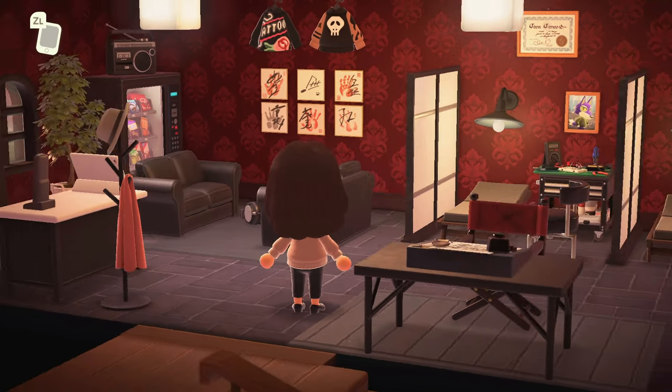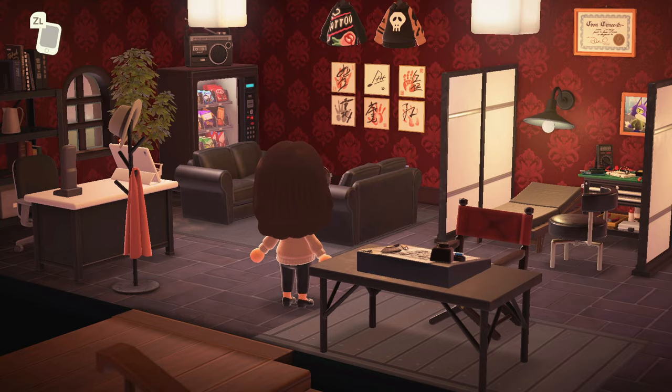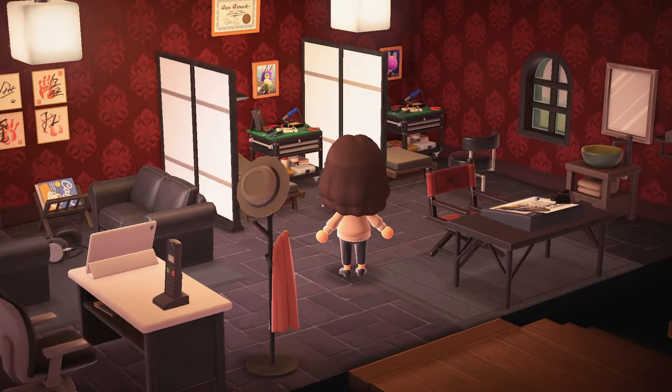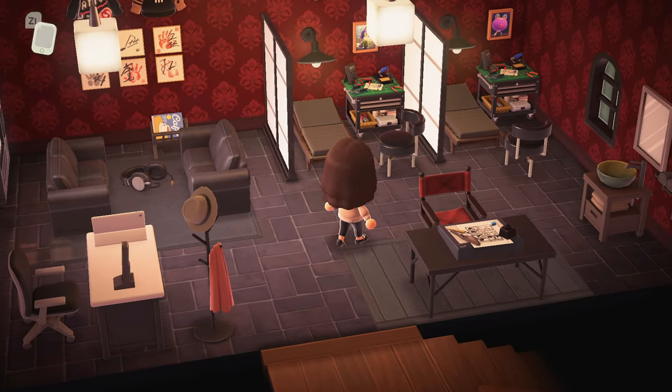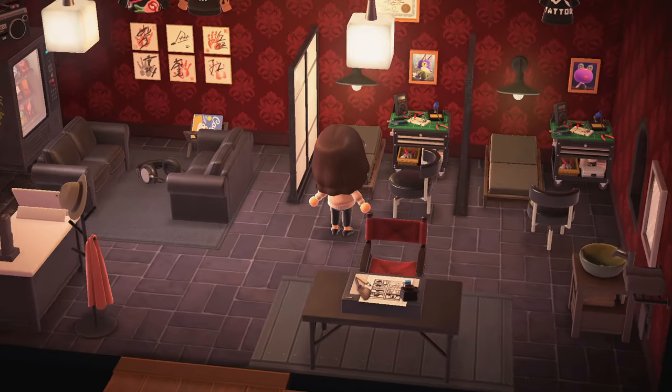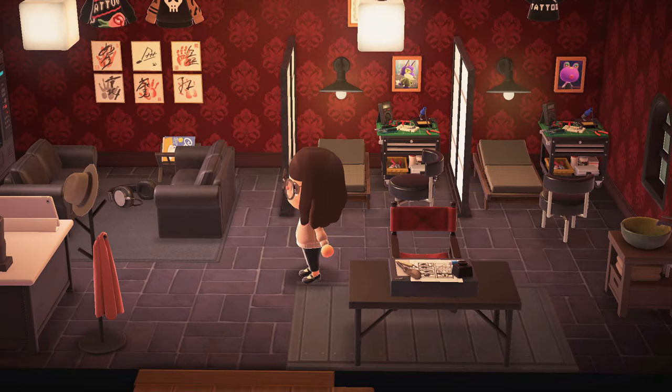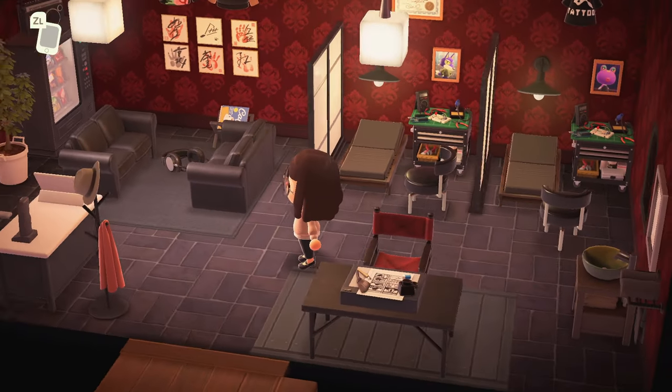Upstairs — is this a tattoo parlor? At first I was like, maybe it's like a barbershop, and then I saw the beds, and then I saw the equipment, and then the pictures on the wall. This is 100% — it says tattoo on the shirt hanging on the wall. Yes, 100%, this is a tattoo parlor. That's amazing.